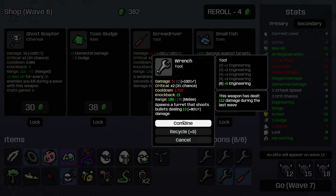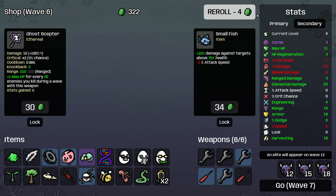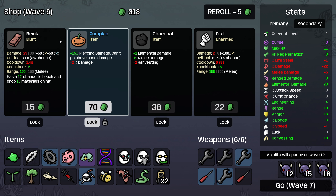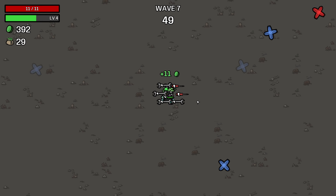We will upgrade our screwdrivers and buy the Toxic Sludge and roll again. I want to hold 300 materials this wave. I'll definitely take the pumpkin because if we get piercing shots, that'll help our turrets out. More elemental damage for our burning on the charcoal, which also means more attack speed on our constructs, I think is worth it. So I'm going to lock both of these items and then hold with 318 to maximize our income.